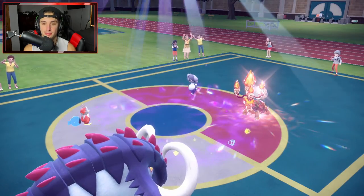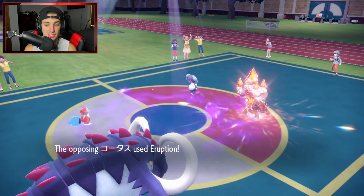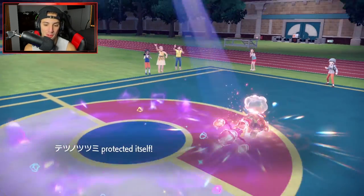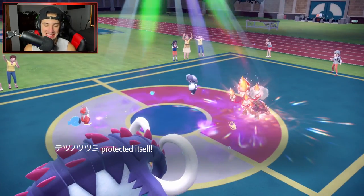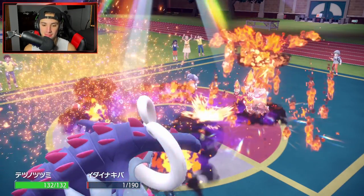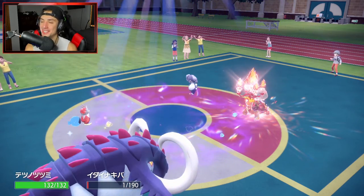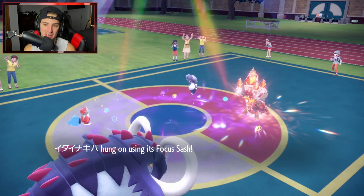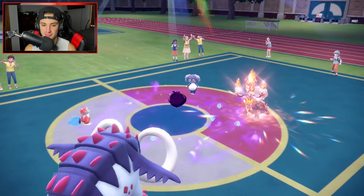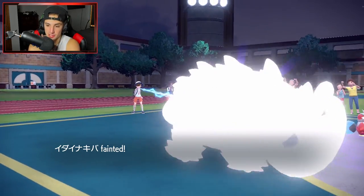Maybe Eruption by itself is just a problem. This is looking scary — I do not like this. I get a free Sash — I am Sash'd. Of course they double down on that side. I don't know what to do now. We don't have Tera, we don't have any way of changing weather, they have Trick Room. We're just sitting in a god awful spot.